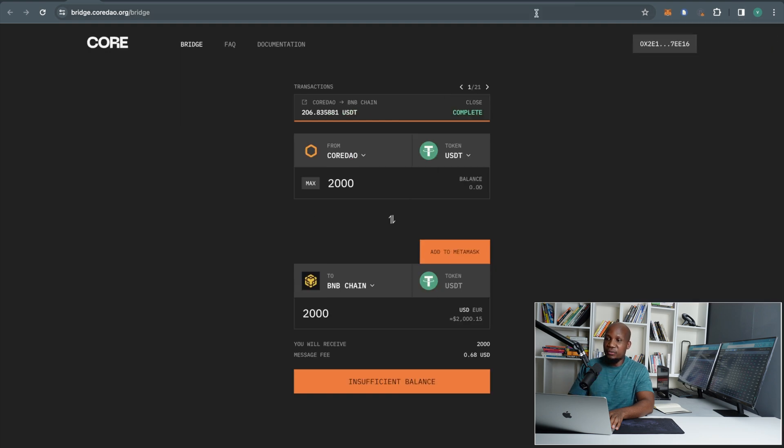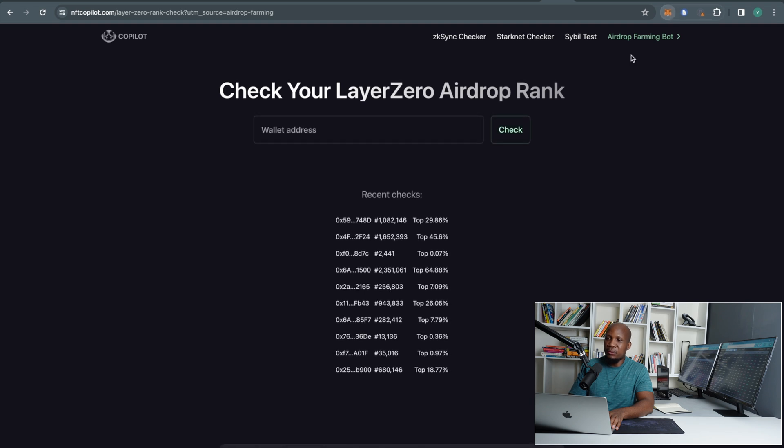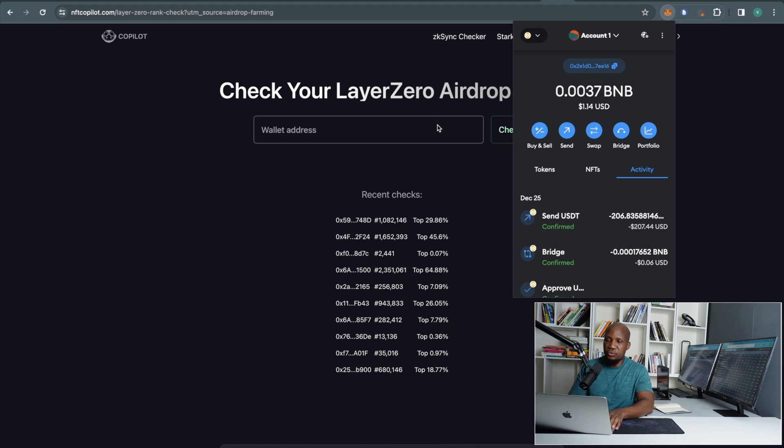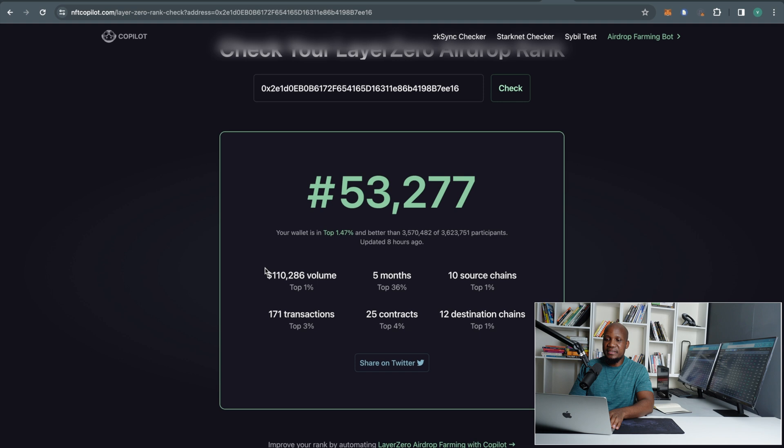Let me show you the results. Coming back to my Layer Zero tracker and pasting the wallet address — you can see we have since generated over $110,000 in trading volume. I started making this video about three months ago, which is why it now says five months. I had to wait to release the video because there were rumors around September about Layer Zero dropping, but those turned out to be false. I still believe the snapshot has not been taken. The general rule of thumb with airdrops is to keep farming until you get the official announcement from Layer Zero.